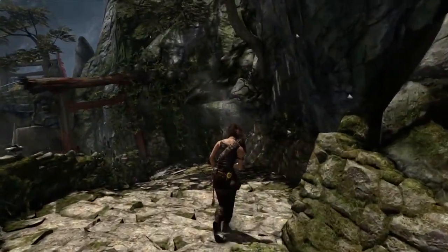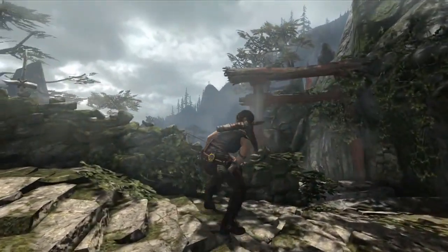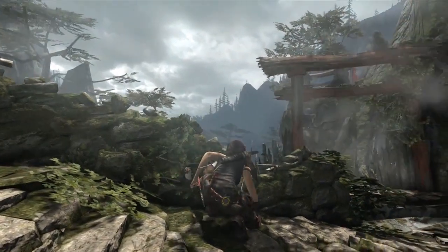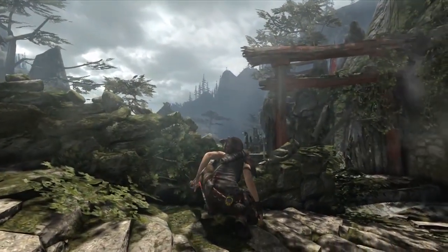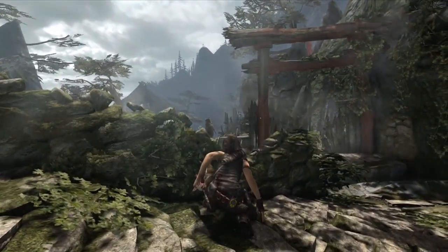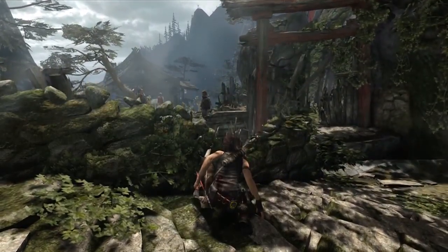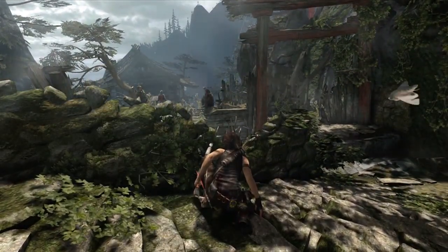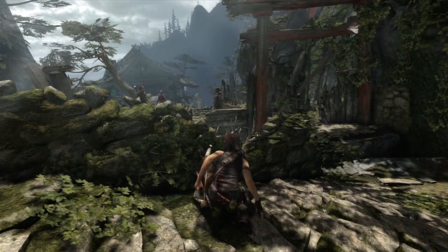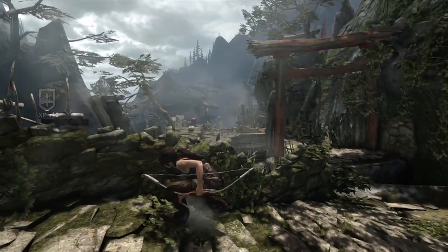We can see Lara walking down these steps. She can overhear conversations from the enemies. As she becomes aware of the enemy presence, she'll take cover behind anything that looks like cover. That's something automatic, and we really promote the ability to freely move within cover and move throughout cover. Lara's assessing the situation and can overhear bits of story to understand more about what's going on on the island, but most importantly she can use brains as she approaches the situation.